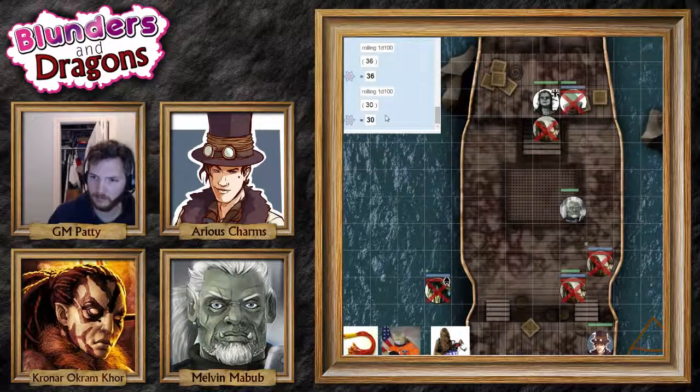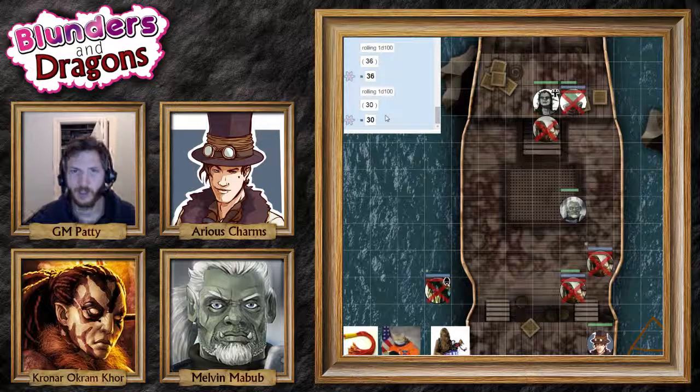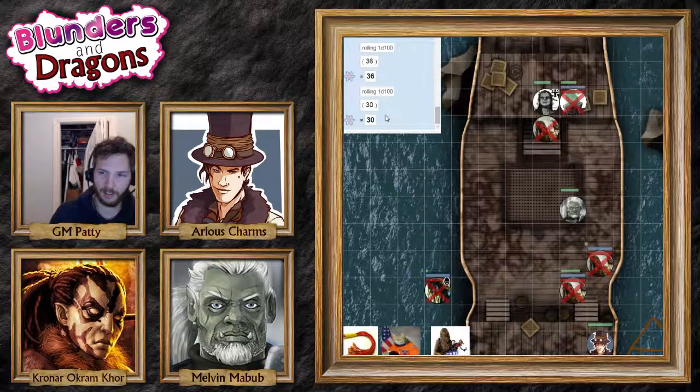Would what we found constitute in any way the secret shipment the Council Three has been waiting for from this boat? You rolled a crit on your investigation check and found nothing else that could constitute what they're looking for. When you went to the captain's room, the scroll was glowing slightly — like a beam of sunlight coming through cracks in the wood landing right on it.